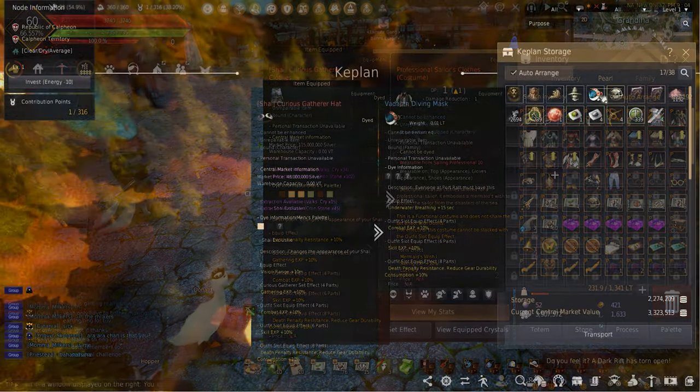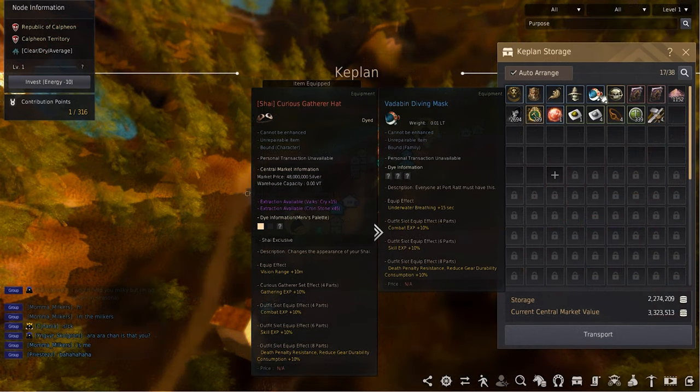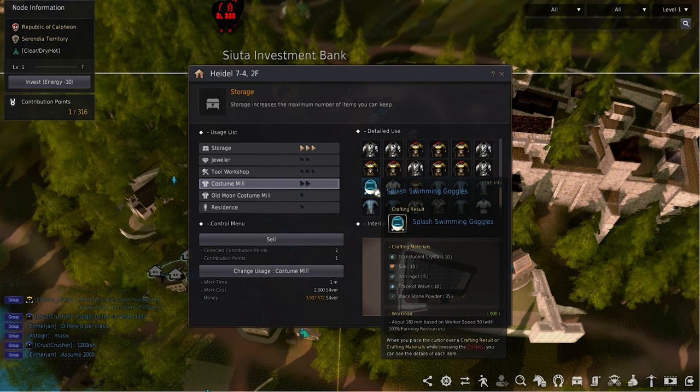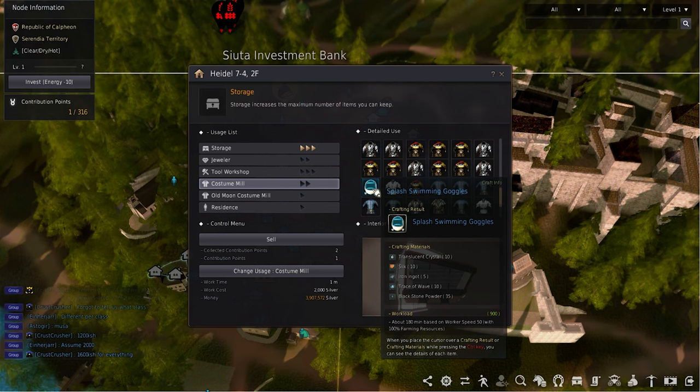Completing Siple's Blessing gives Vada Bin's diving mask, which increases underwater breathing by 15 — half of the Dundum diving suit. You can also make the splash swimming goggles at any costume mill, which increases your underwater breathing by 20 instead of 15.